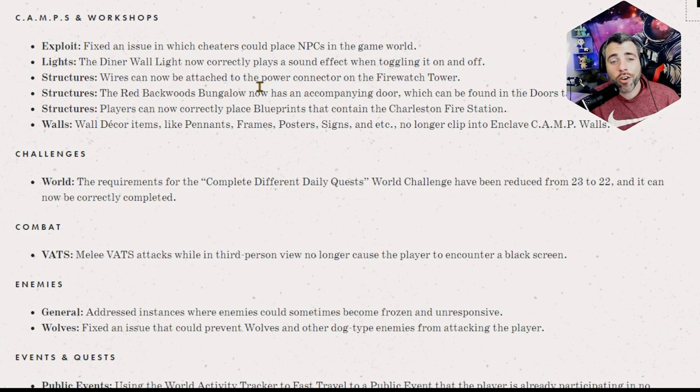The diner wall lights now correctly play a sound when toggling on and off. Wires can now be attached to the power connector in the firewatch tower, which is actually a great update. I'm a huge advocate of the firewatch tower — I love that thing and grabbed it almost immediately. It's nice that it can now be powered.